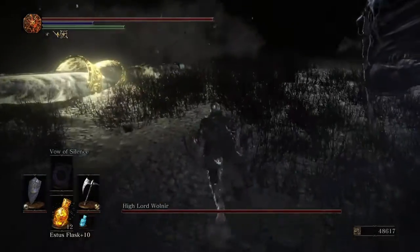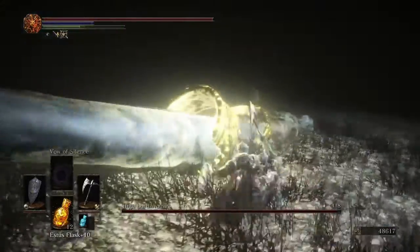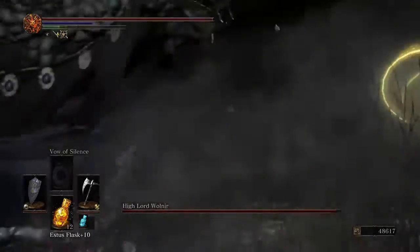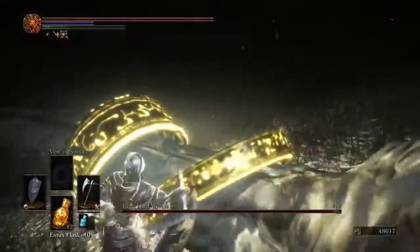It's a real simple fight. Don't attack him, don't hit his hands — go strictly for the bracelets. Once you knock them off, he slides kind of off the cliff. He does some slams and swipes.